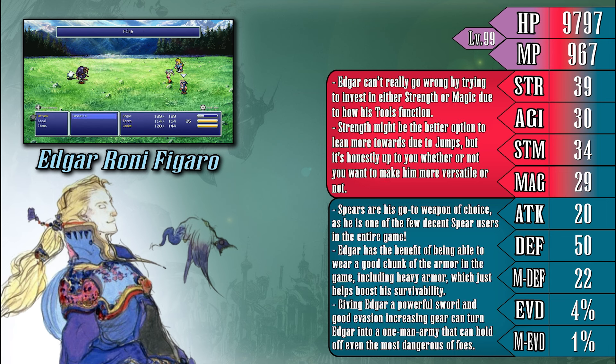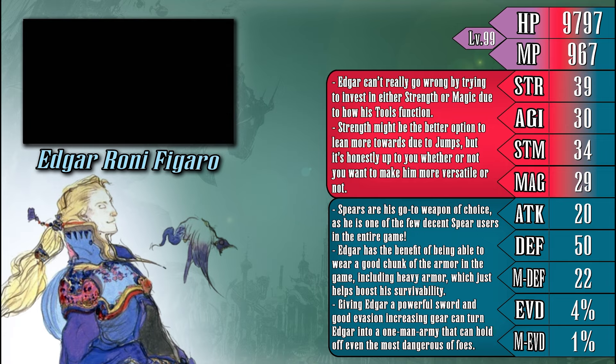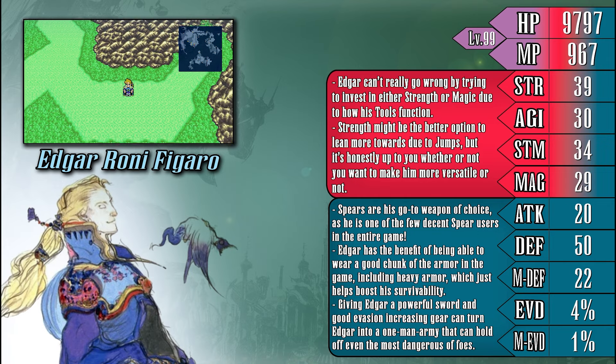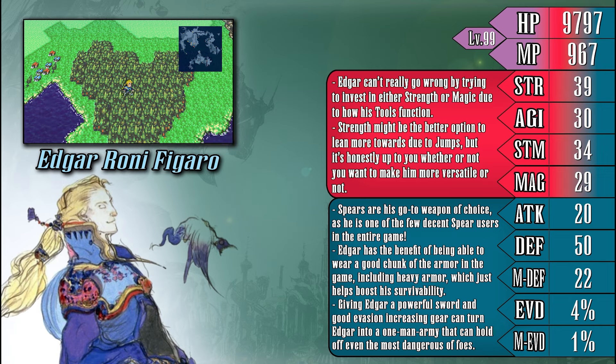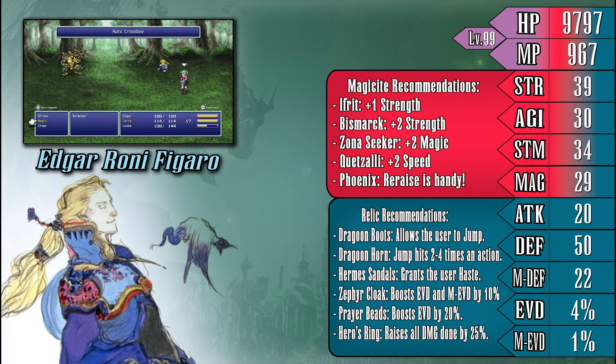Due to the vast amount of options available to Edgar through his gear and tools, he can fit into either being a powerful physical attacker, magic attacker, or even a support character that does everything he can to hinder the enemy or aid his allies with buffs. Edgar is a character who can wear heavy armor, which further increases his bulk, but he's also one of the few spear specialists, making him an excellent pick for a jump attack user in the later portions of the game. He is also capable of using some of the most powerful swords in the game, giving him more variety in how you build him if you don't want to rely too much on his tools.